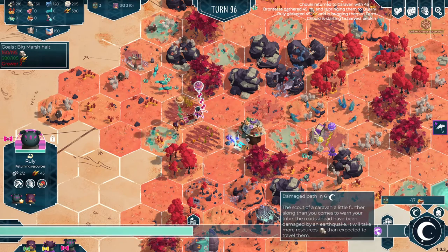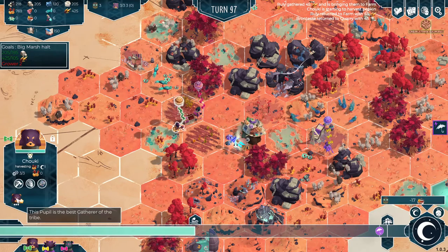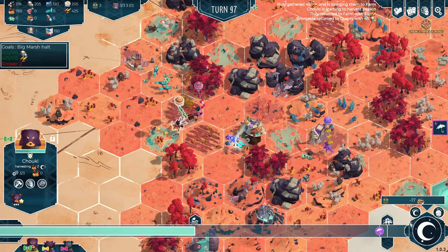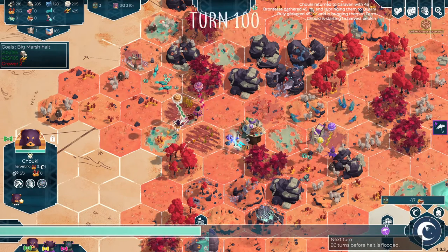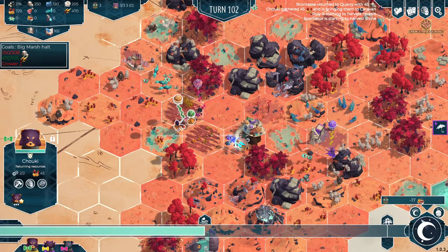New vagary! The scout of a caravan a little further along comes to warn your tribe - the roads ahead have been damaged by an earthquake. It will take more resources than expected to travel them. So once that vagary passes, we're going to need even more stone than we already do. I just want to see if he's been levelling up - not yet, I think they are but only the basic levels. Haven't quite got the specialisms yet, so hopefully that will be happening soon. That's our vagary done - we're only at 308 stone now, which is not too much more. Easy.